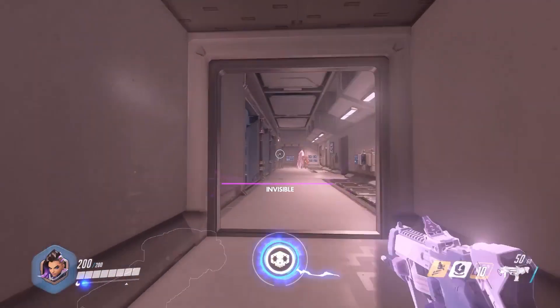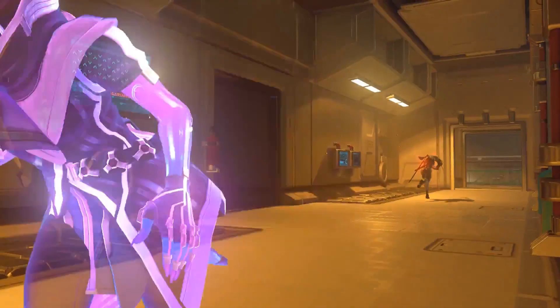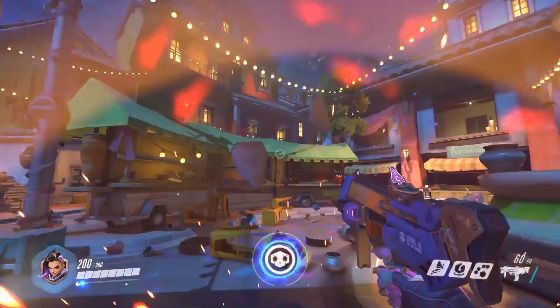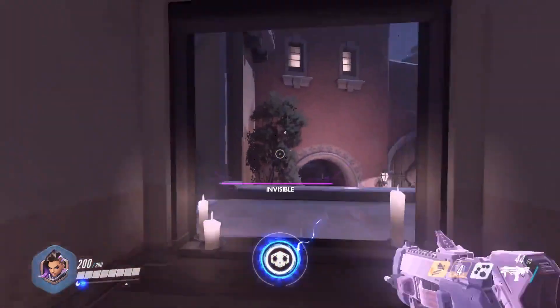Running too close to an enemy will also make you more visible, so keep your distance. You will also be detected by wall-hacking skills like Widowmaker's Ultimate or Hanzo's Sonic Arrow.